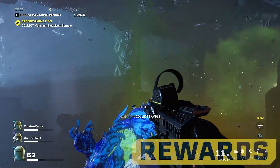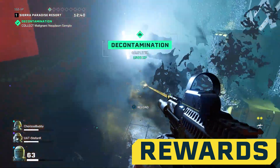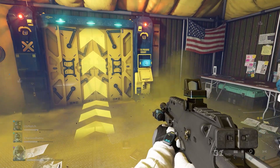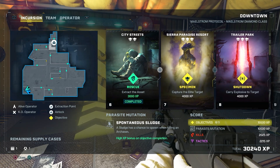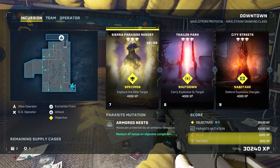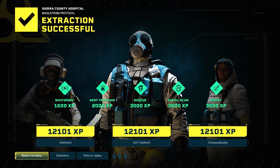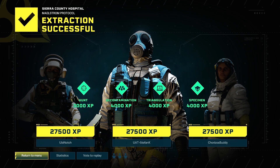Maelstrom gives operators the chance to not only display their skills, but to receive rewards for their enduring efforts. Each time Maelstrom Protocol is in effect for your squad, you'll earn an incursion score based on how far you've managed to get with your team, how well you've completed objectives, and how well you performed individually. Successful extractions will grant a significant boost to your score — you'll want that boost, as it'll influence your Maelstrom class placement.